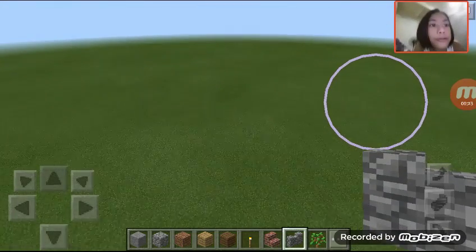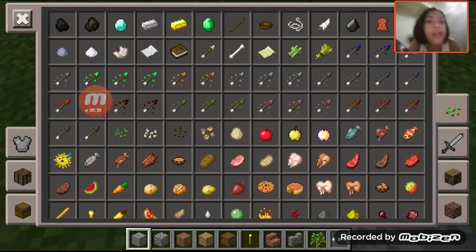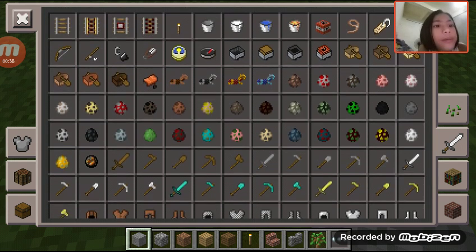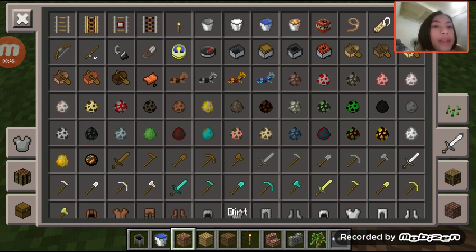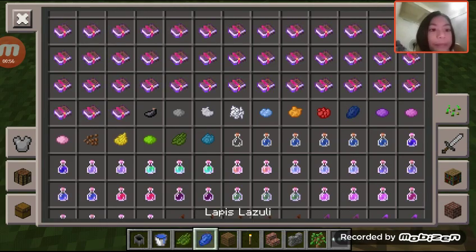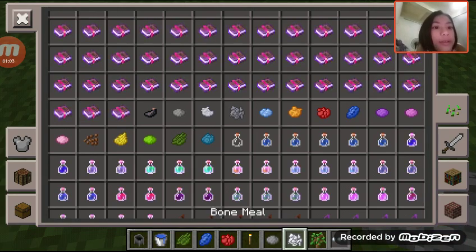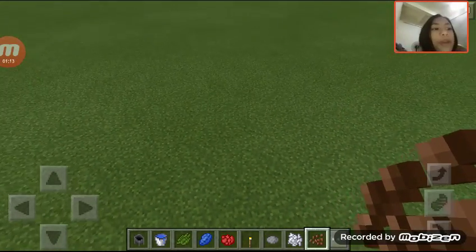First let's see if there's any cool stuff. You're gonna need some cauldrons — cauldrons, where are you? There you go. And you need a water bucket. You're gonna need some dye: some cactus green, some blue, some red, some gray, some white, and last but not least cocoa beans, which is brown.